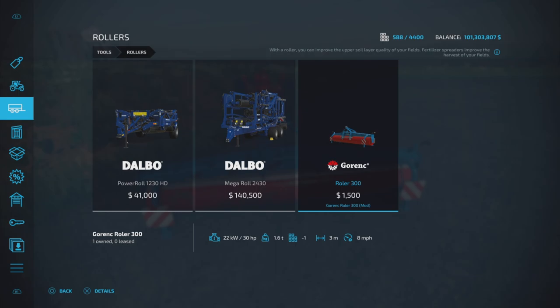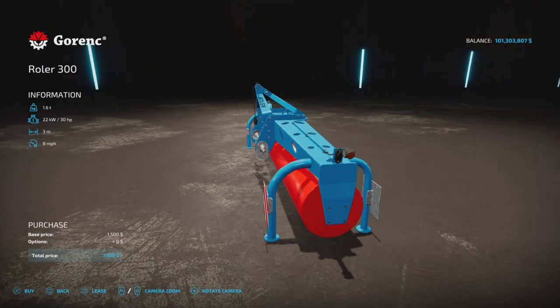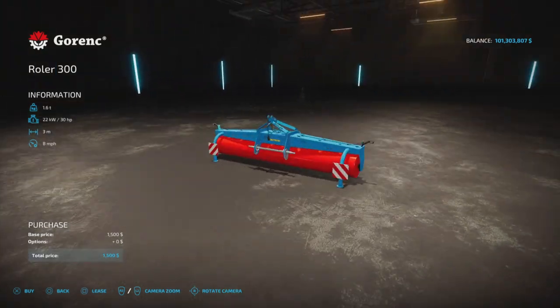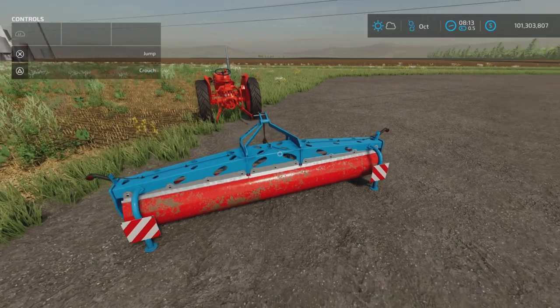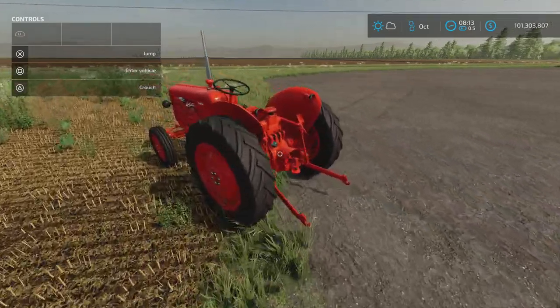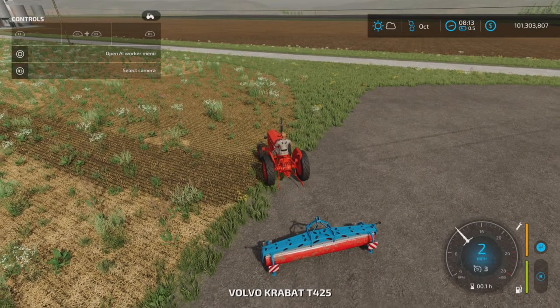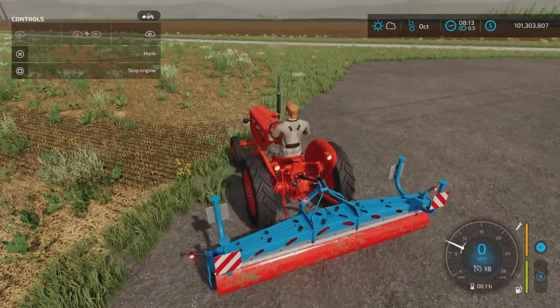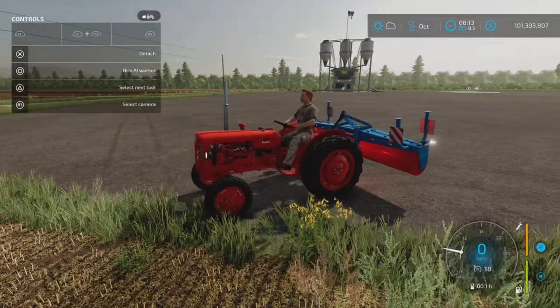30 horsepower required, three meters working width at eight miles per hour working speed. There's no options — as you can see here, it is optionless. But that doesn't make it bad, because let's hook it up to this Volvo here. And it does have running lights.